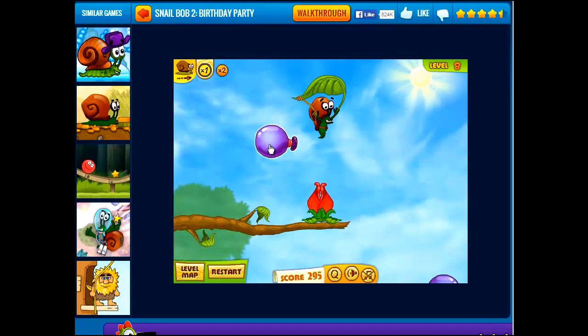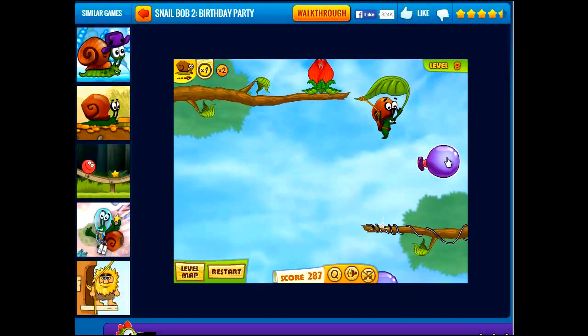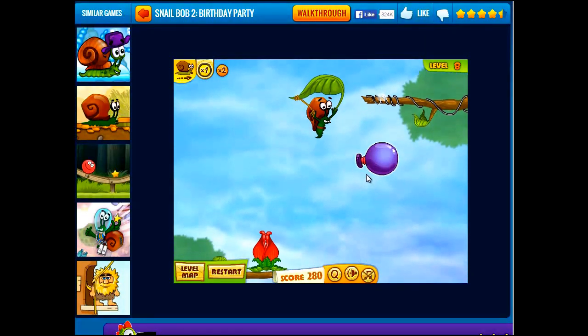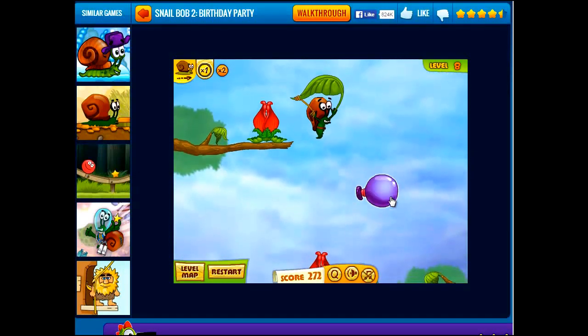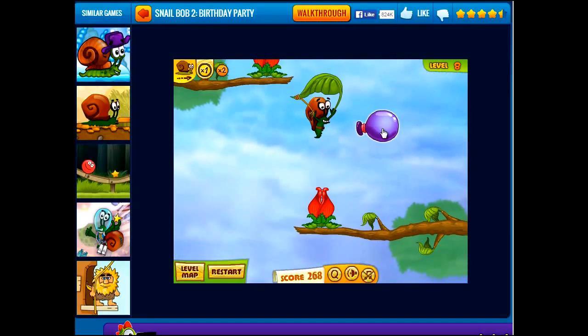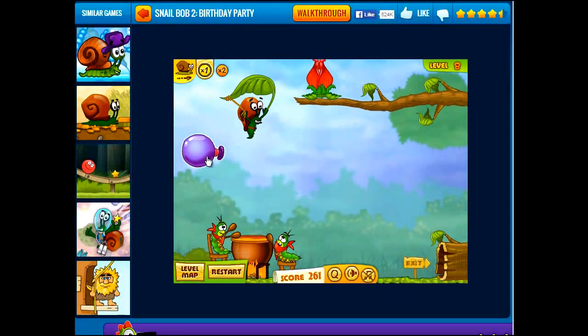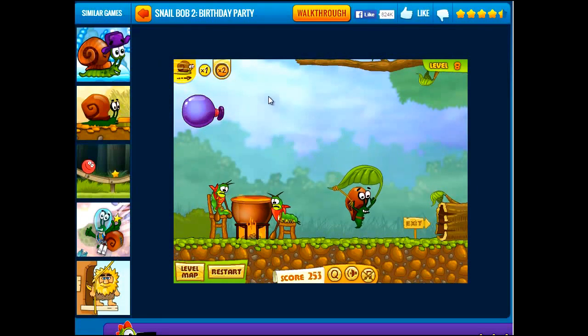They're quick and easy levels. I think we just need to blow SnailBob out of the way. Boom. This is a pretty cool level. Don't want to press that — it's just trying to trick us. Here we go. Move it out of the way of the pot, and we should be here. Let's put SnailBob into second gear, and there we go.